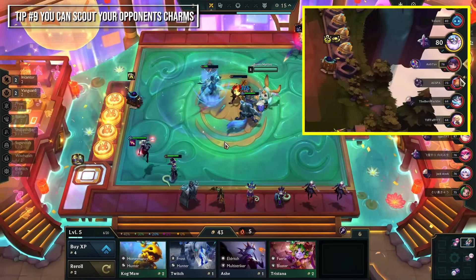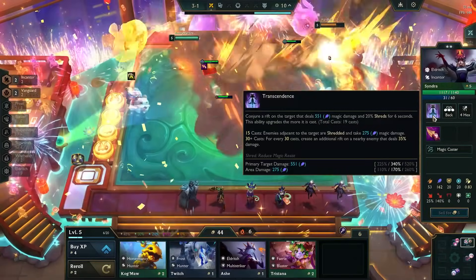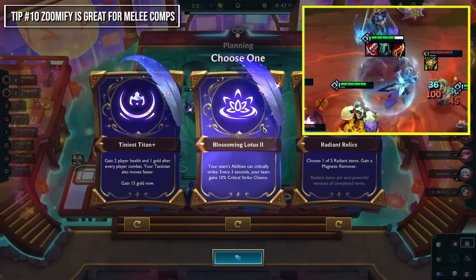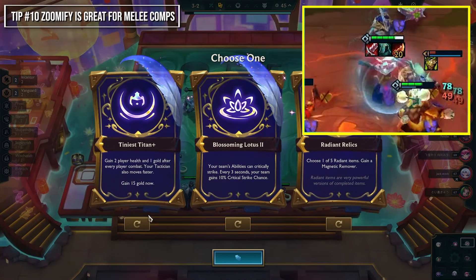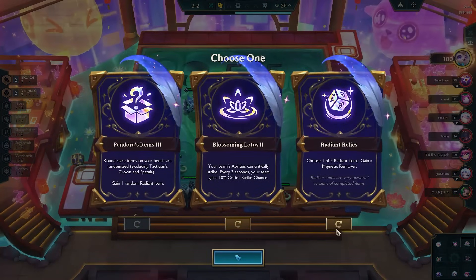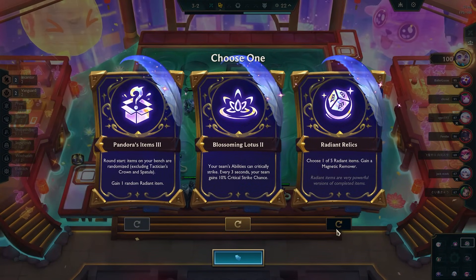You can scout your opponent's charms by clicking on their icons on the right-hand side. The charm Zoomify is great for melee comps as it gives a ton of movement speed, but it doesn't do much for ranged comps since the stats don't really benefit them. Just because something sounds good doesn't mean it actually is — it really depends on your team comp.